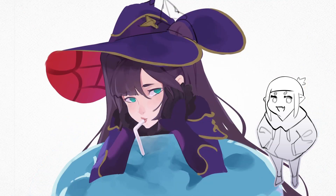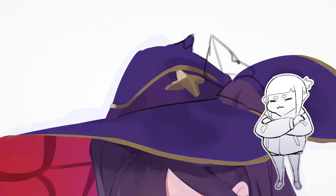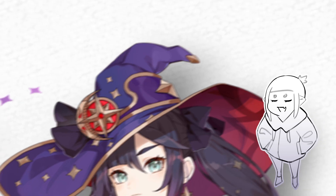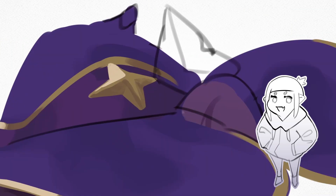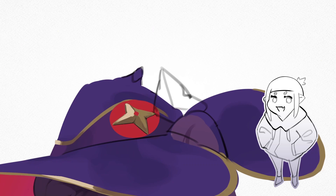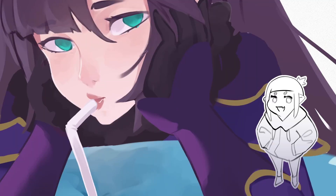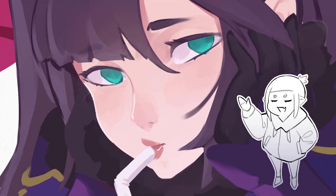Next up was the star on her head, which I rendered for a while until I noticed that I got the placement of some stuff wrong. She has a star on one side of her head, and the emblem with the star, moon, and the ribbons on the other side. So I just kept going while hoping nobody will notice. I ended up transforming that star into the emblem with the star and moon, which took me a while. Afterwards, I started fixing some parts of her face, and that concluded day one of working on this.